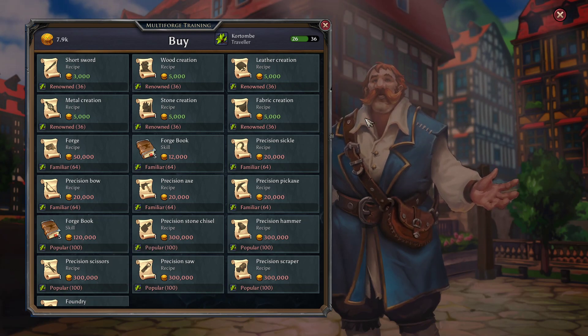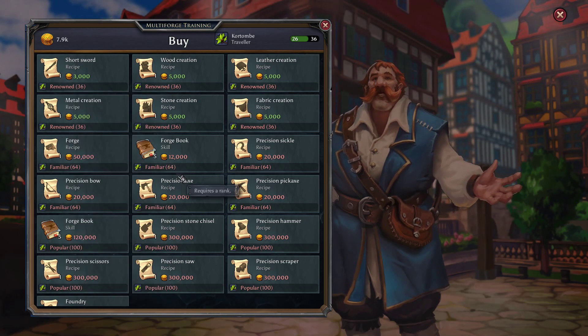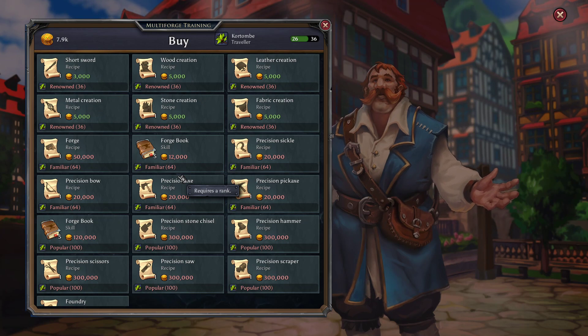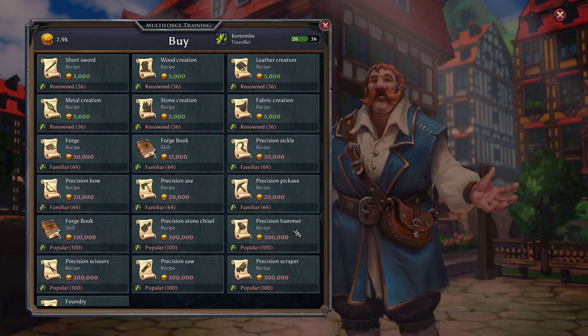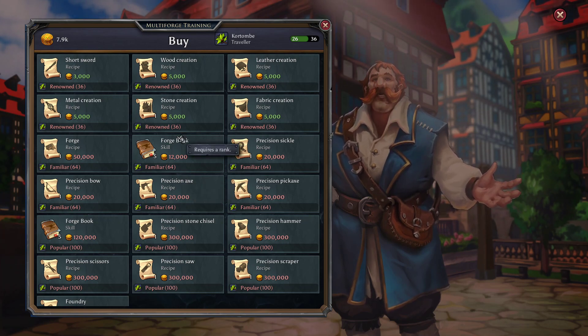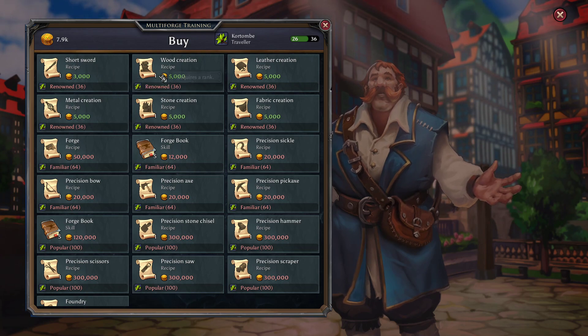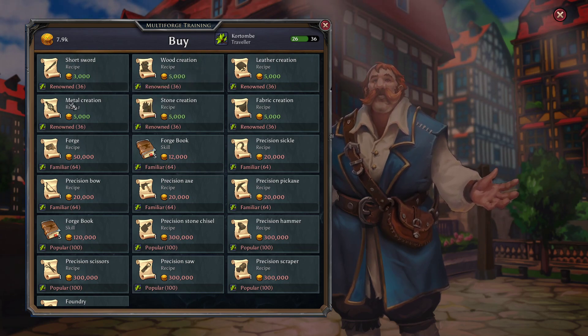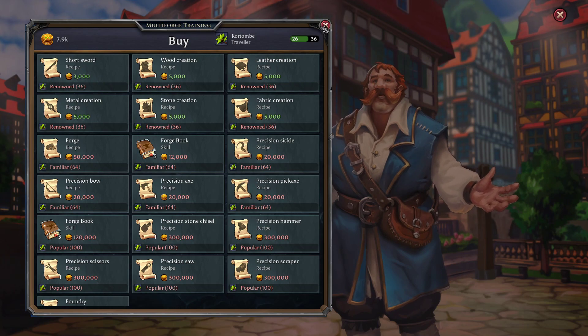You'll discover that in here is multi-forge training. This is basically an area where all of these different recipes are kept for crafting various things. You will have needed to have gone to him before in order to get the recipes to craft the different crafting tools inside your domain — that's the first time you'll visit this guy to get recipes, to unlock the recipes for crafting tools. Anyway, inside of Charles here, you'll find the loading ladder. I think it's like 180 money or something like that, so you'll get the loading ladder here.